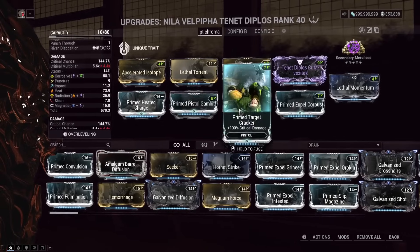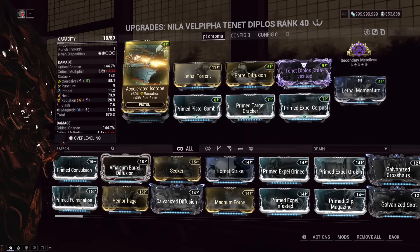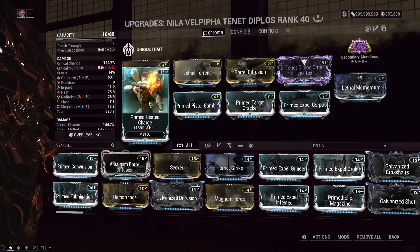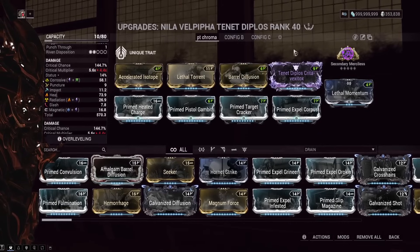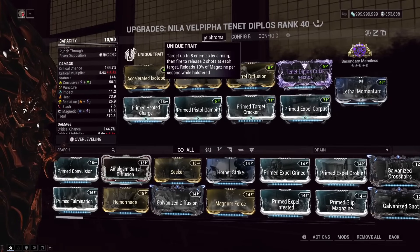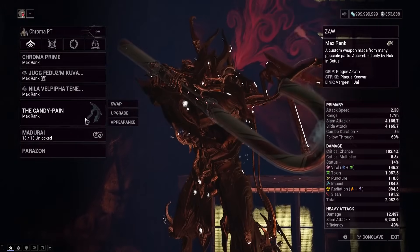We have Magnetic built into the Diplos as the base element. Since this thing counts as Corpus we've got Primed Expel Corpus. Crit mods because the weapon has good crit, and a crit Corrosive ribbon is very helpful. We've also got Accelerated Isotope, which gives built-in Radiation damage that won't combine with other elements — very useful. So we have Corrosive from one mod, Radiation from Accelerated Isotope, and Heat from another mod — every element basically covered. No Galvanized mods since we're not killing trash adds. This weapon auto-reloads while holstered, and never ADS it — it gets a terrible locked fire rate when you do that.